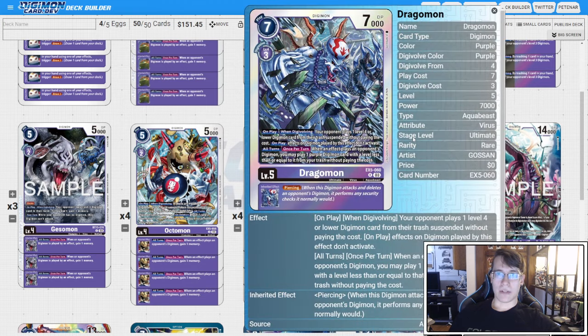Then we have four copies of the EX5 Dragomon. On play and when Digivolving, your opponent's going to play a level four or lower with no on plays activating. And then when they play a Digimon by an effect, you get to play a purple Digimon with the same level or less from your trash. So this is going to keep your board wide and force your opponent to give you memory for playing a Digimon by an effect. This will also give a piercing inheritable.